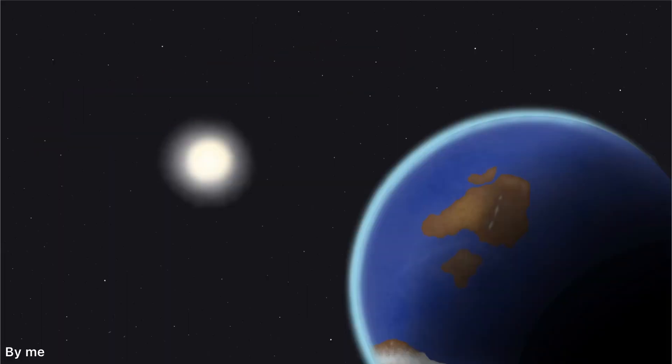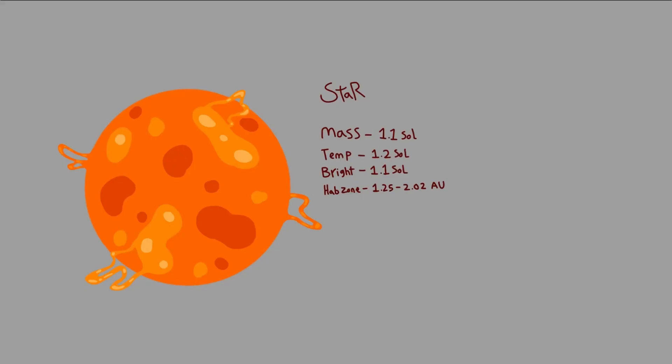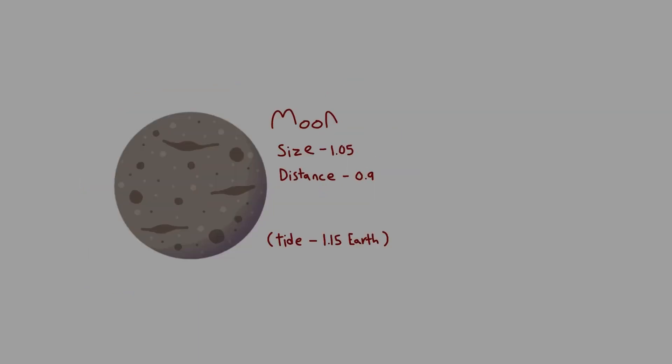Before we make Kamuhana, we need to make the two other equally vital celestial bodies in this system. The main star of this system, Namoa, is a type G star and is quite similar to the sun itself. So this solar system will be aptly named the Namoan system. The moon of Kamuhana is also quite similar to Earth's moon — just a bit larger and a bit closer. Other than that, it's not too notable.